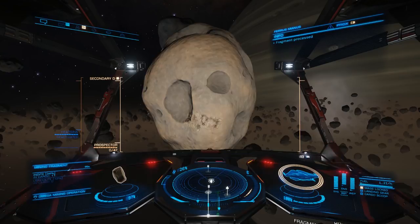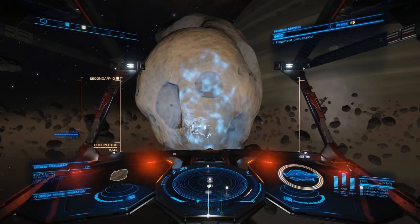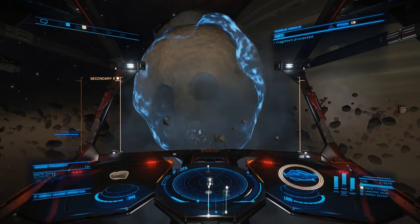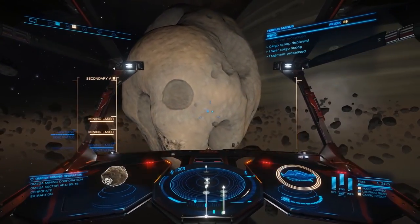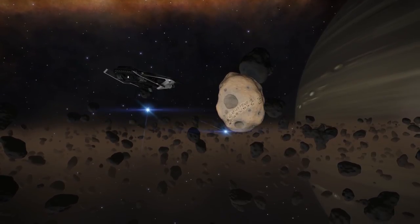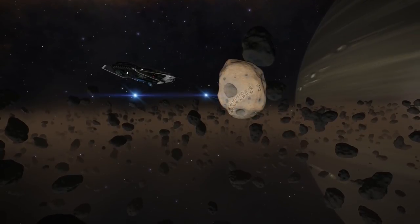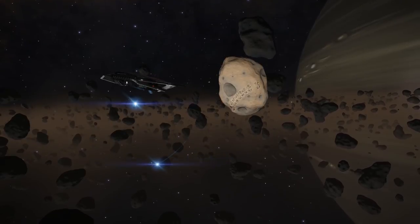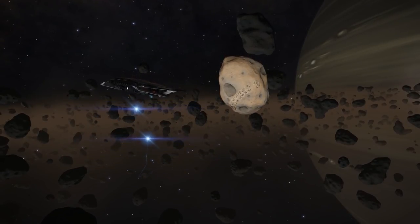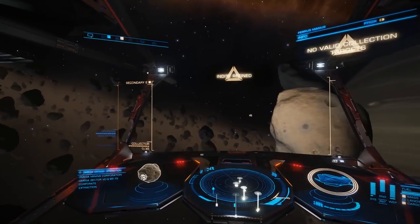You don't need to use asteroid cracking to get the materials needed for this particular community goal. You can revert right back to the old, traditional method of mining without any problem. So this is the first community goal for Distant Worlds 2. The second community goal is happening a little bit later — I believe that's happening at Waypoint 7 — and at that point the station should already be constructed.